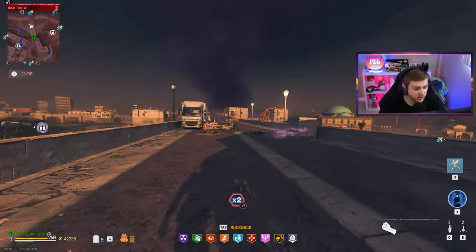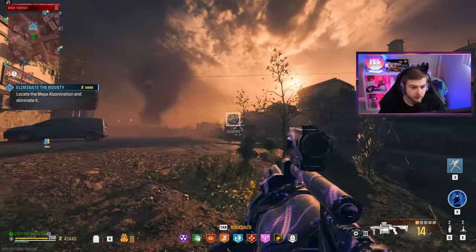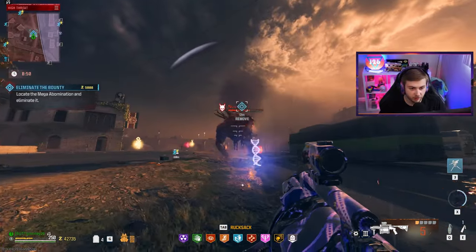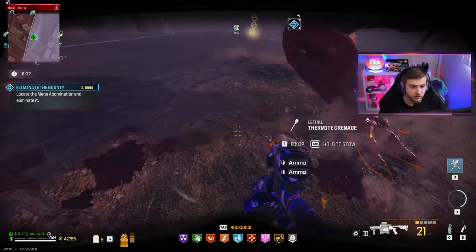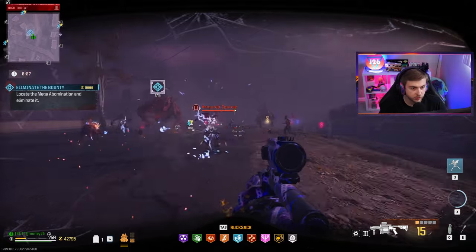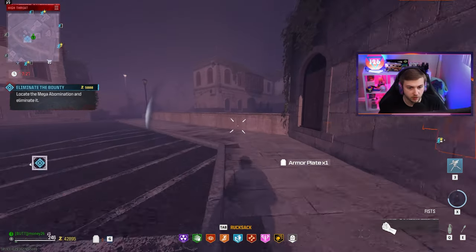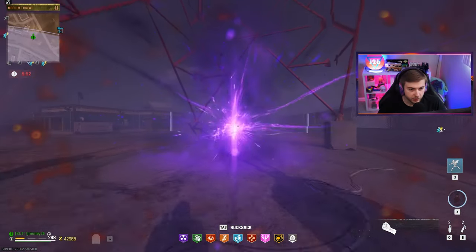The storm's moving in with only 11 minutes till final exfil. Another bounty - another abomination. Round two: first face down, almost half health. But the storm arrived, another abomination joined, my gas mask broke. Abomination, you win. Game, you win. Sledgehammer, congrats - you beat the will out of me. A dark aether is just not meant to be with the drill charge. Maybe the other ammo types will be better.